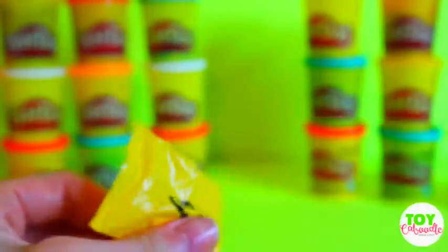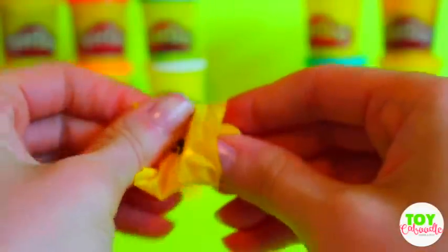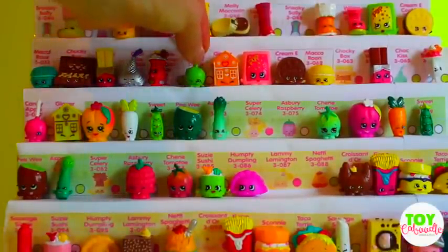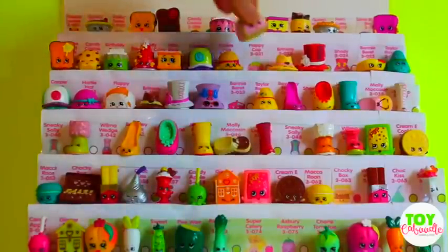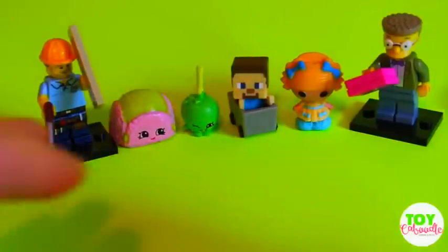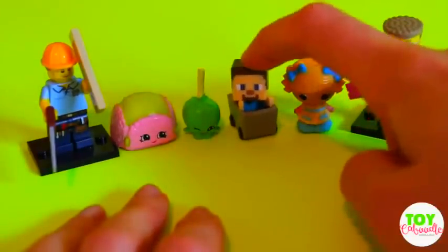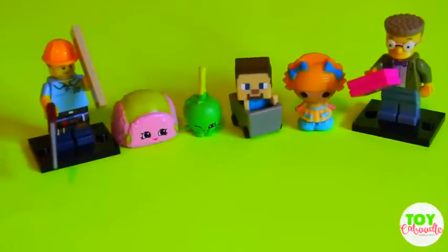We have one blind bag that we need to open and I can feel that it is a shoe. Oh — Molly Moccasin, and we have this one already. So we have Candy Apple, which is a common right next to Susie Sundae, and then we have Floppy Cap which is way up top next to Brimmy and Hattie Hat. These are some of the surprises that we got in our egg today. I really like the Steve in the mine cart — this is the one I really wanted to get and I finally got it, so that was super neat. Make sure to subscribe, like, and comment. Stay sweet!